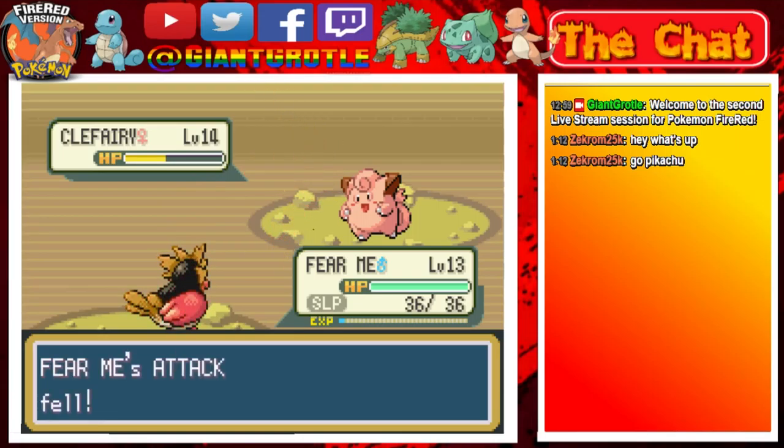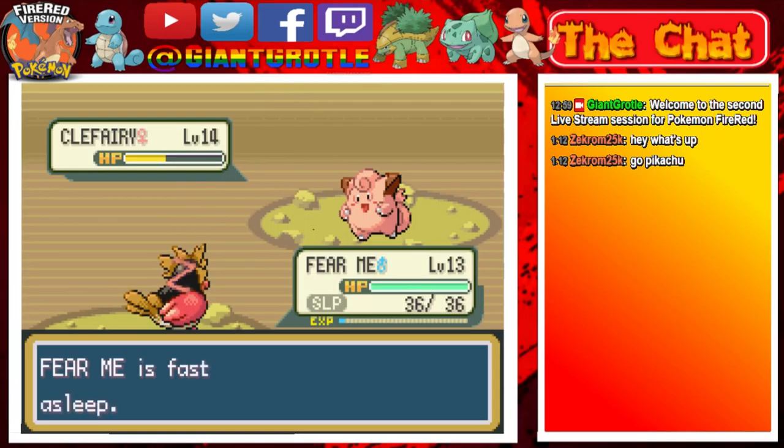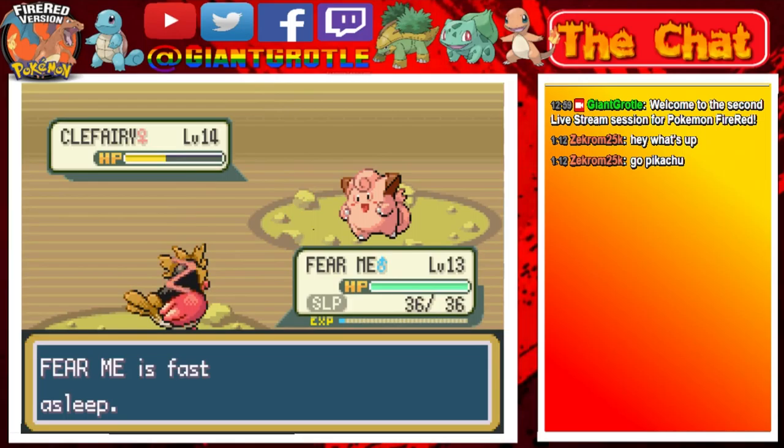Fumi was attacked by Clefairy - Fumi fell asleep. Grau was Fumi's attack name. Still fast asleep. Hopefully next turn Fumi can wake up. Its attack lowered two stages. Come on!